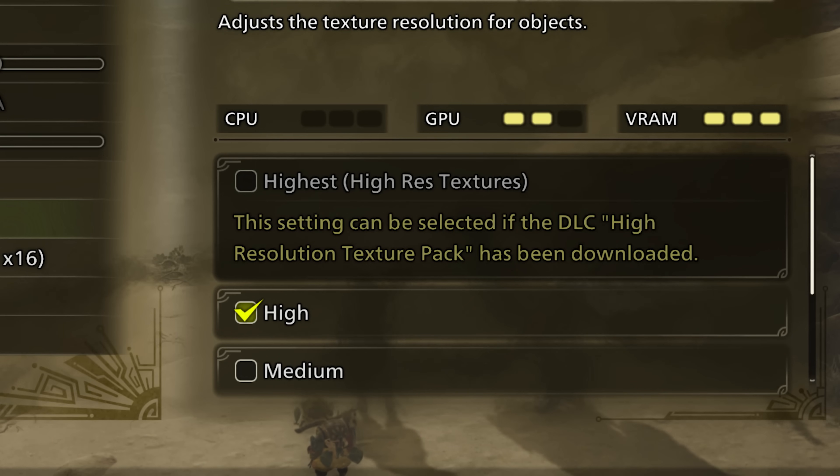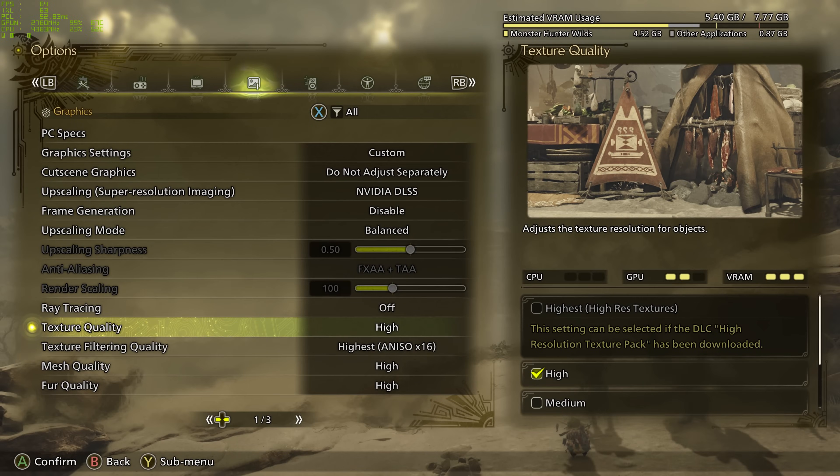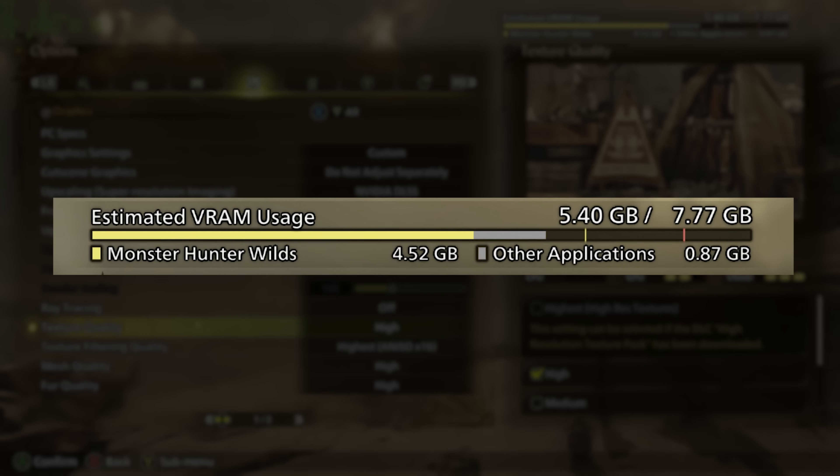The issue, though, is that looking at the VRAM meter in the menu, it wasn't showing any warning or telling me that VRAM was in fact an issue. It was showing everything healthily below the yellow and red bars. So the VRAM meter and the game itself thinks everything should be fine at its default settings.